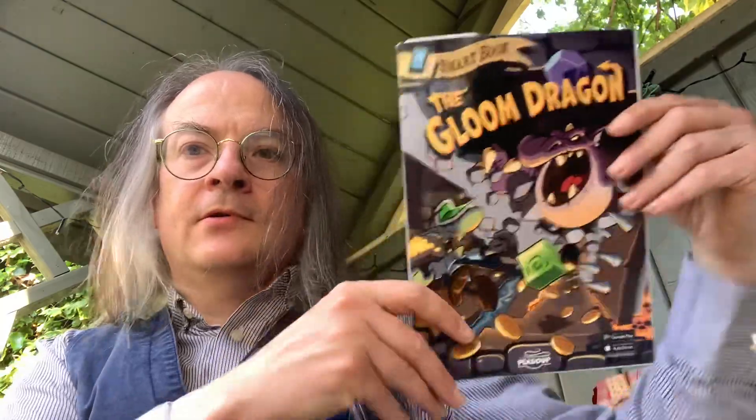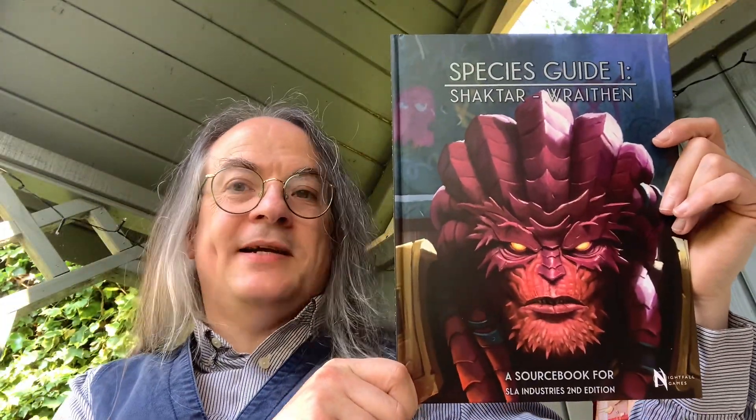Good afternoon — it was a warm, bright and sunny day, Friday the 9th of June. I've got a nice hot cup of tea and a box to continue unboxing. Having already unboxed the Gloom Dragon, what I'm going to look at next is this: the Species Guide One — Shakhtar and Wraithan, a source book for SLA Industries Second Edition.